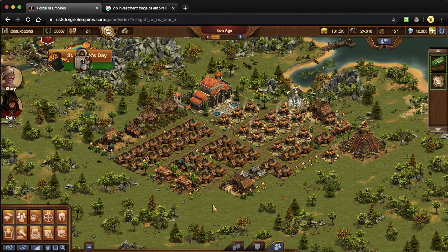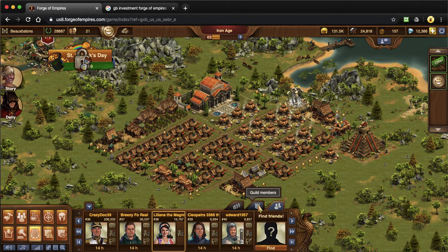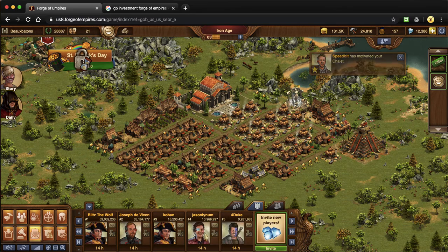Hopefully this video encourages somebody to not make that same move that I did and instead join a guild. When I first joined a guild, you will see the feature pop up right here. I'll show you where it unlocks in your tree — until that time this will be kind of grayed out. Once you've unlocked it on the research tree, this becomes blue, and right now I'm in a guild.